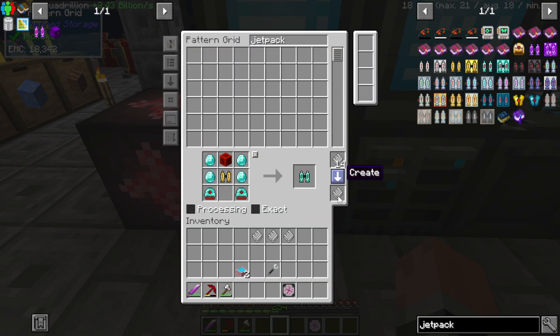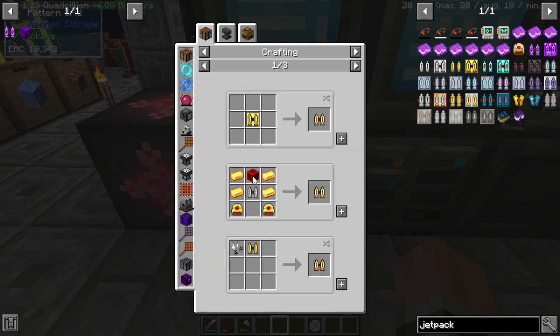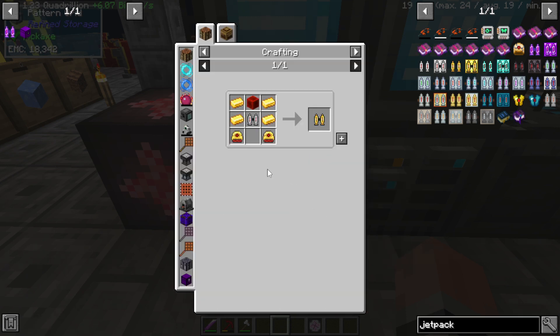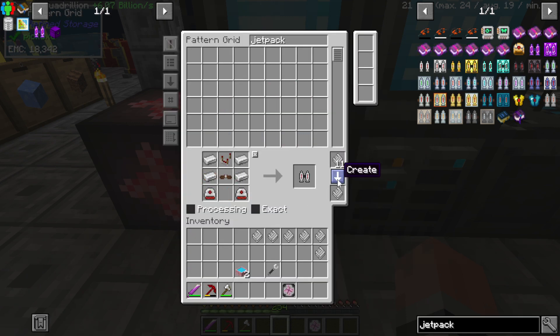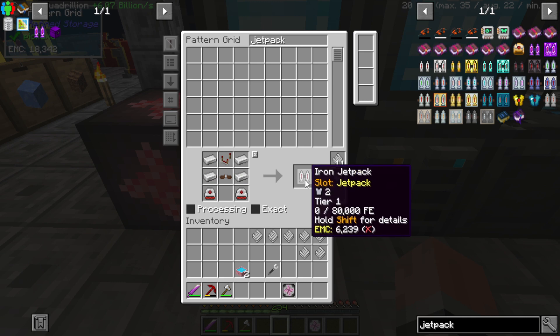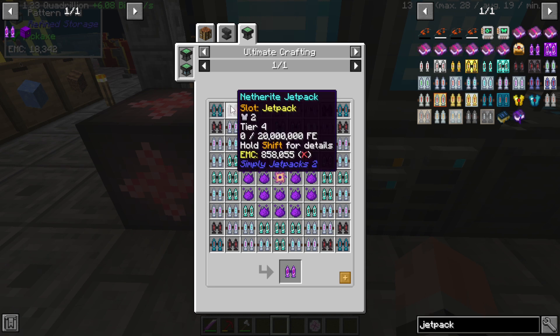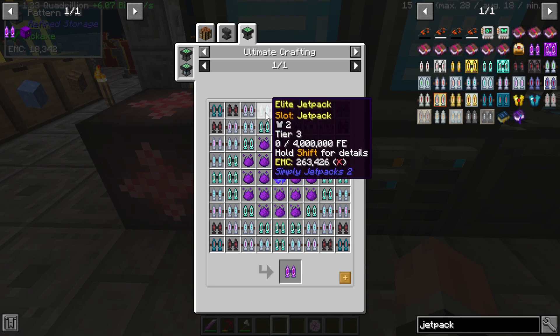Go back to the bat. Gold jetpack — I guess we could just do it this way. Recipe. And uses. Iron jetpack. Oh wait — TMC. TMC.